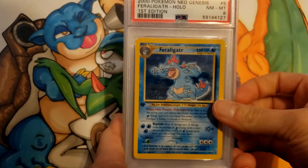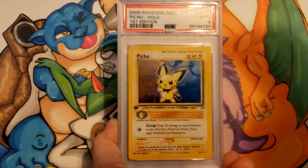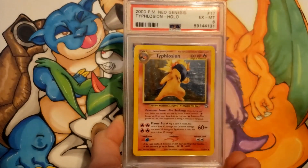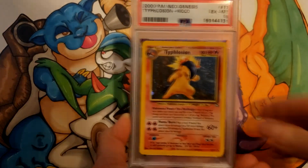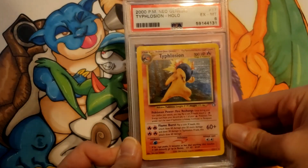Feraligatr Holo got an 8 — that's First Edition. Ampharos a 9, Pichu a 9, Slowking an 8. And last card — ouch — bummer to end the box on that: Typhlosion only got a 6, and that's the Unlimited.